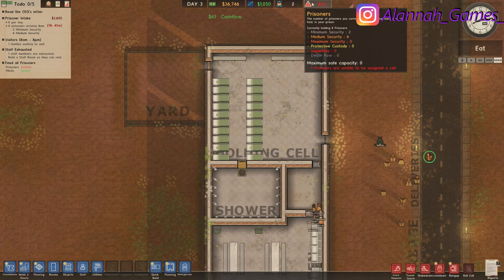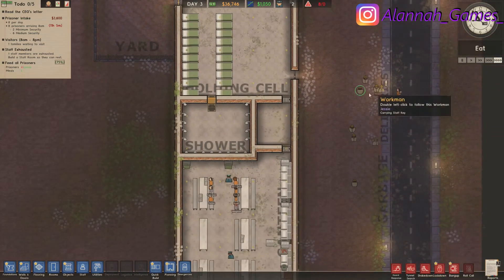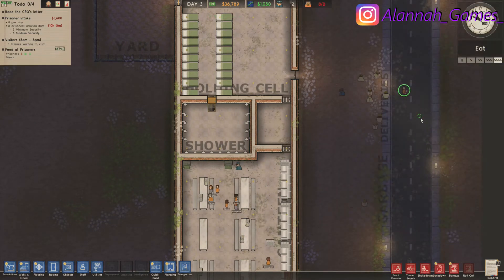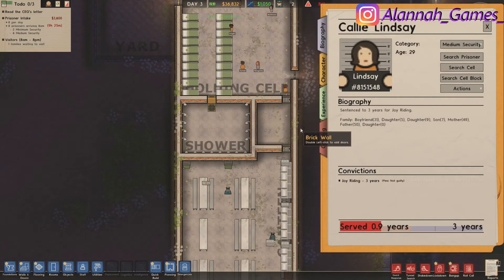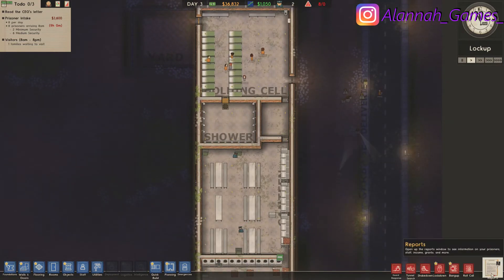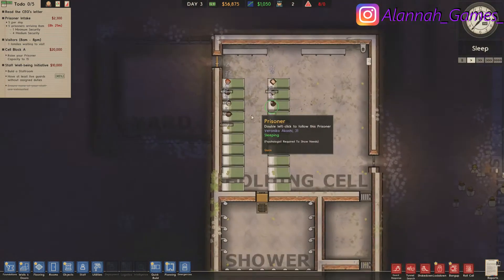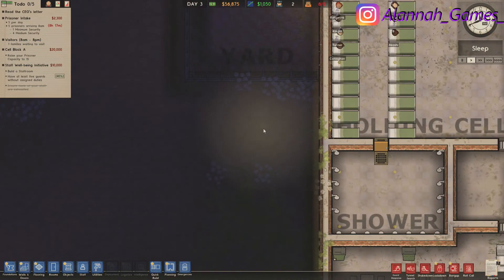I'm going to want a staff door here into the kitchen, with a wall across — the top half will be the canteen and the back will be the kitchen. One of them can't be assigned to a cell, which doesn't make sense. Lindsay's still outside — poor Lindsay. They won't allow it, it's not my fault. Figure it out yourself, you're a strong independent woman! Not my fault if she dies.